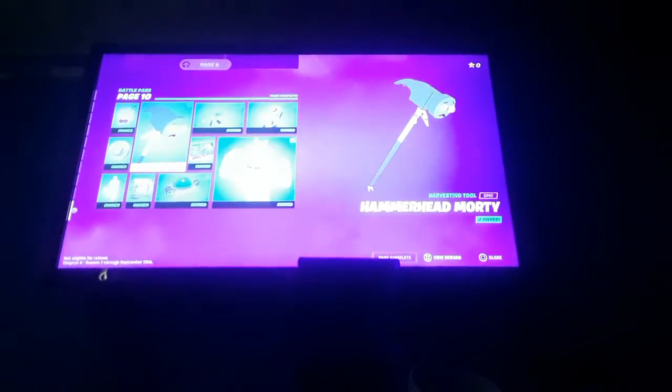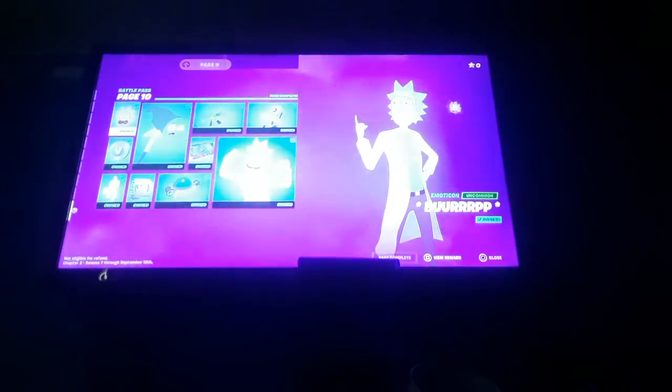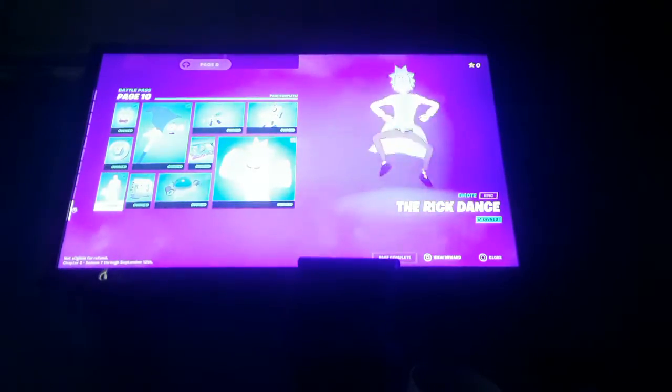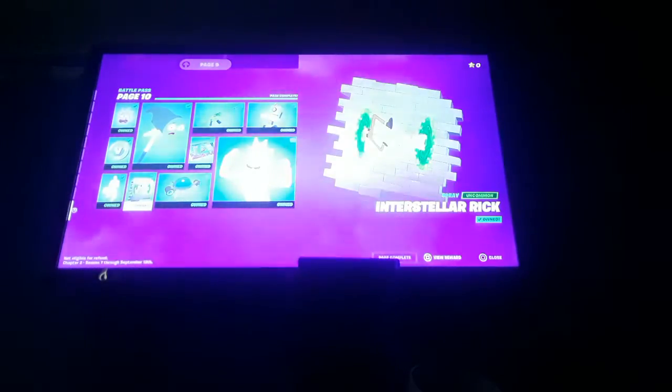Then we got Battle Suit Sloan. Moving on to page ten — we got all of Wick's stuff. This is my favorite stuff in this battle pass. We got Ball and Motorcon, VBucks, and the Wick dance.